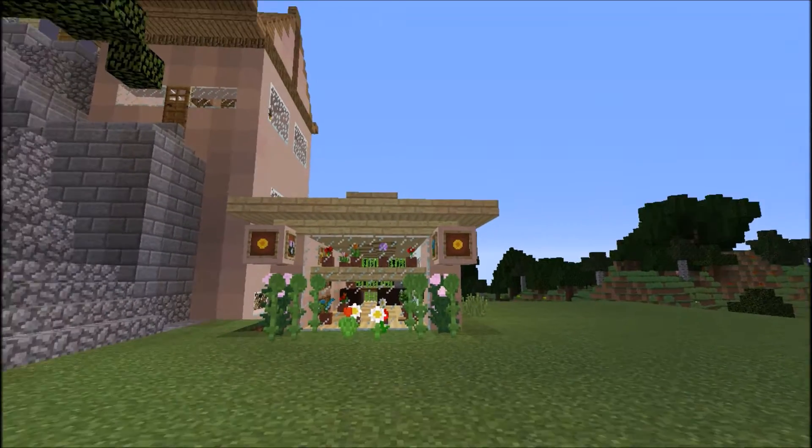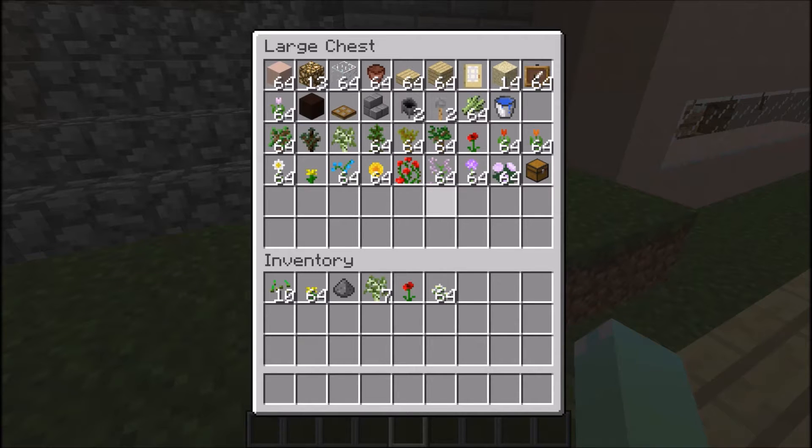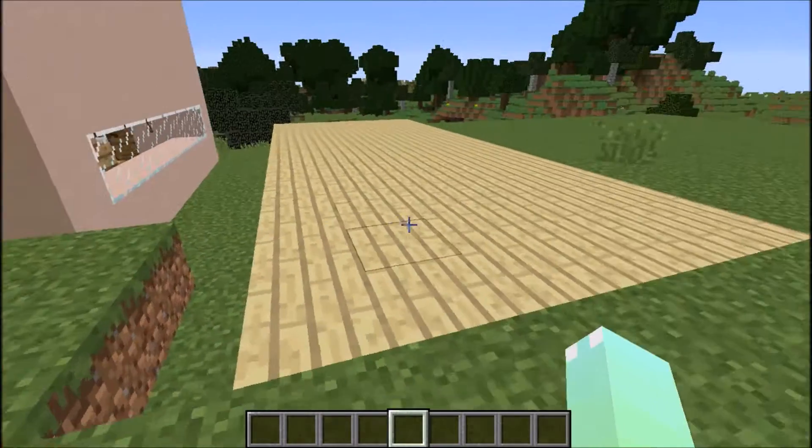So if you want to see how I build this, then keep watching. I've got all of my things here in the chest. I'm going to use some wet hardened clay, some glowstone, a lot of glass, lots of flower pots, birch wood slabs and planks, sand, item frames, black hardened clay, and every single kind of flower in Minecraft, plus little saplings too.